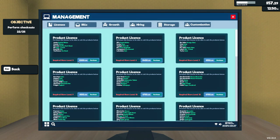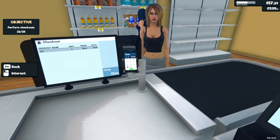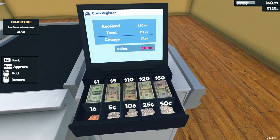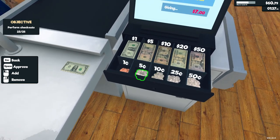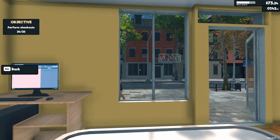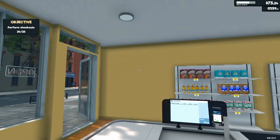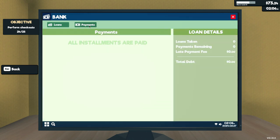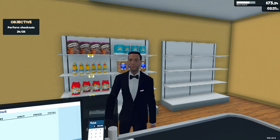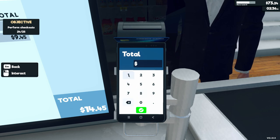What do we have here? Management! We can actually do things on our computer — the door's right over there. How you doing, ma'am? Change is seven dollars and 55 cents, get out of here. We can like purchase upgrades and stuff like that. We can store money in the bank. How you doing, sir? You are the 25th customer, man! Thank you for your patronage — 14.45.